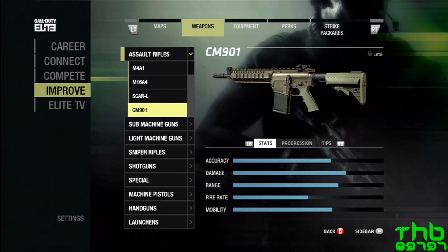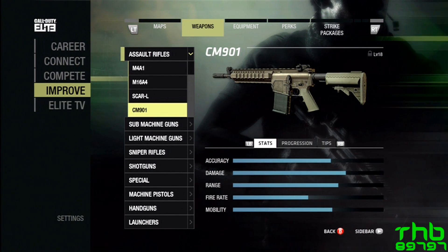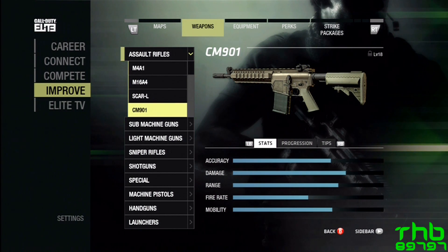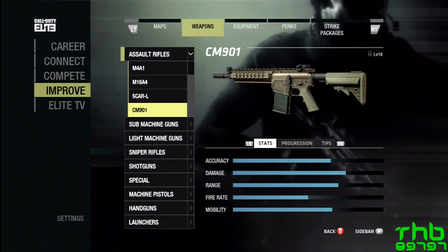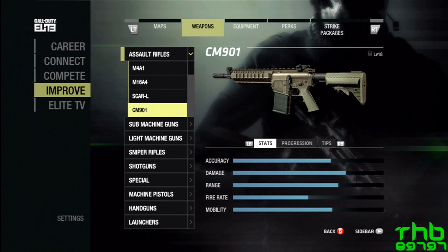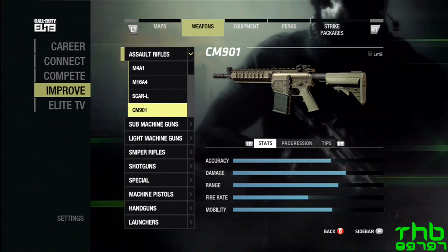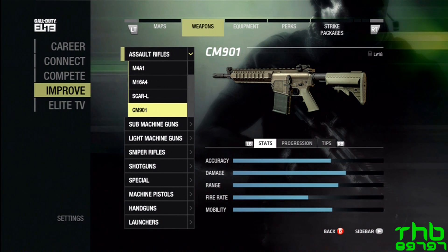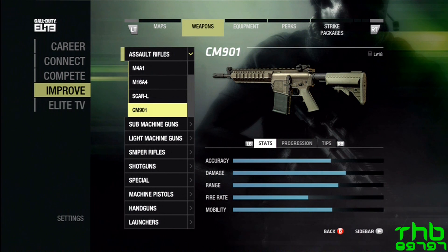Welcome to episode 4 of Gun of the Week. We have the CM901 this week. Take a look at the stats. The accuracy is pretty good, iron sights are great, damage is up there. Range is assault rifle range. Fire rate is really low for assault rifles. Mobility is the same as all the assault rifles. Let's get into the gameplay and put these stats in a little more depth.